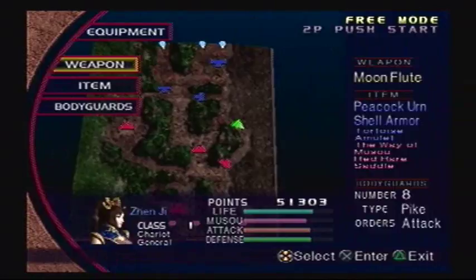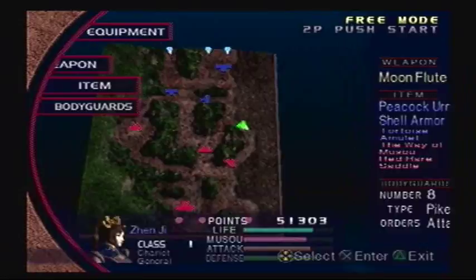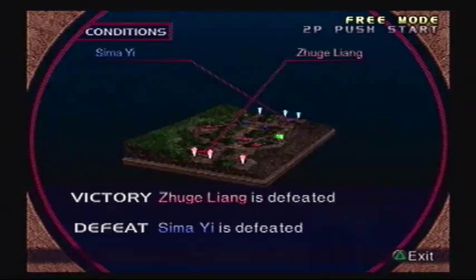Alright, the equipment. We have our third weapon, the Moon Flute, seeing as I did her campaign on this Let's Play. The items I'm gonna keep the same. Bodyguards are at 8. The conditions: we have to defeat Zhuge Liang to win, and if I die or if the time runs out, we lose.